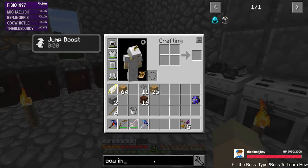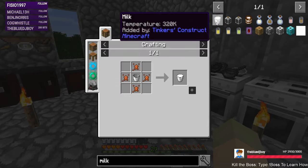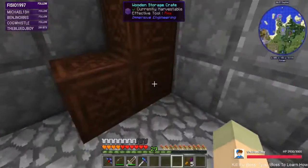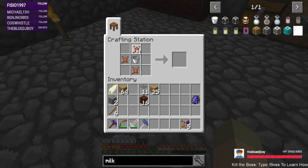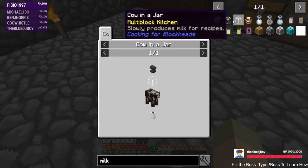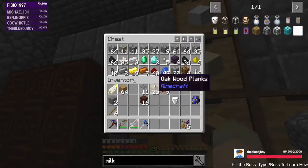Hang on - maybe not. Nope, we don't. We can do this. I have cow essence! All right, we have a cow. We have an empty bucket. Milk bucket. And then glass and wood. Do we have enough glass? I might need to make some more - I have four, so I do need to make some more.